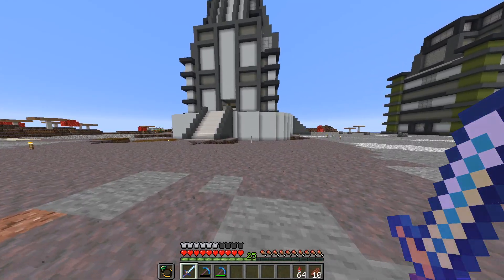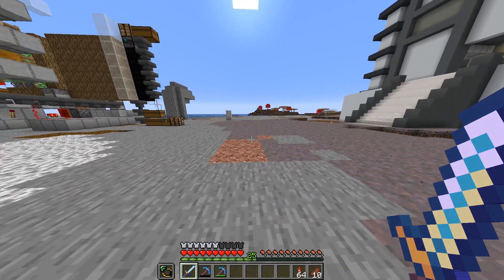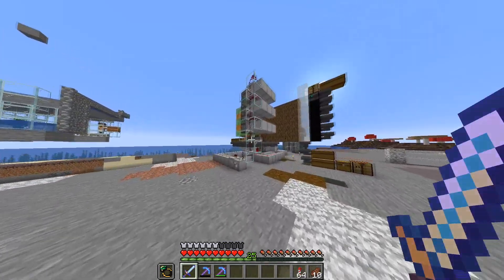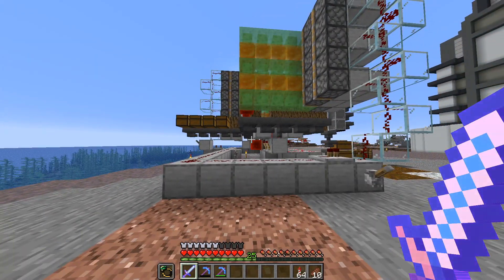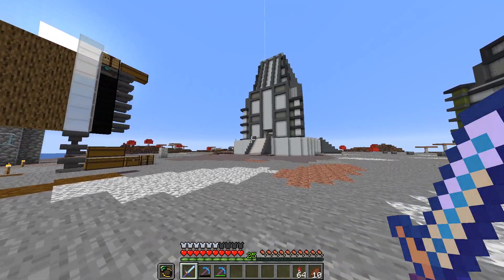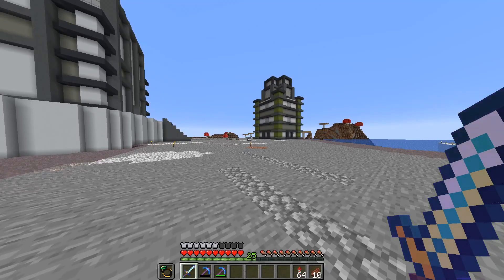If you're not familiar with what looting does, essentially it will make mobs drop more items. The reason why this is important is because our tree farm eats through a whole lot of bone meal, and if we want to supply it we need to spend time at our skeleton grinder. To do that we need to kill skeletons, and we can save a fair amount of time by killing them with a looting five sword as opposed to a looting three sword.